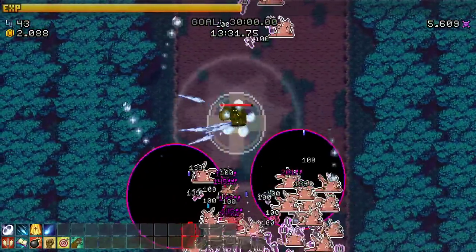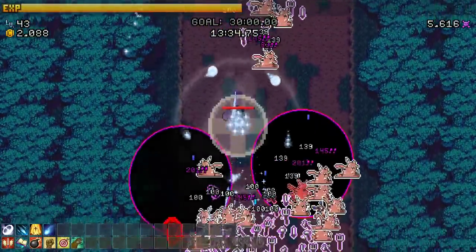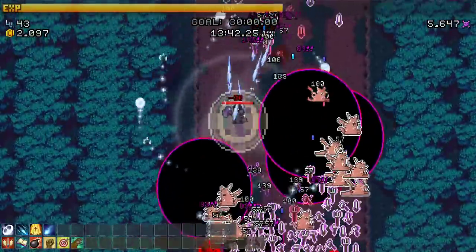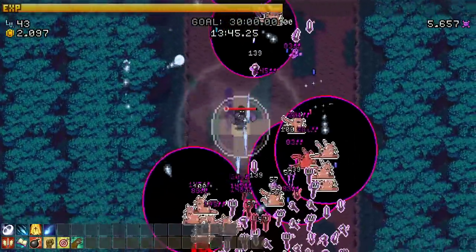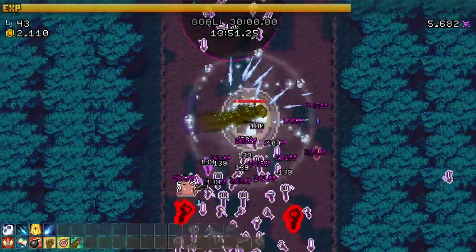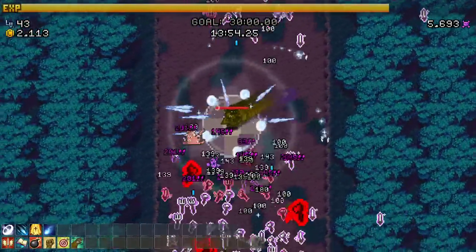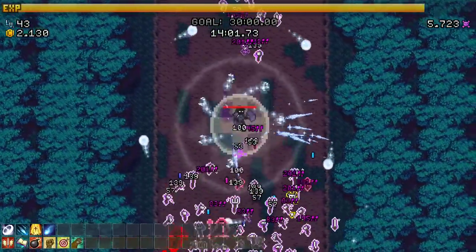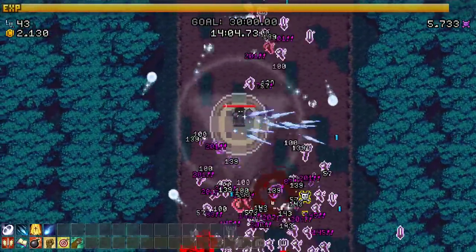That's the downside of this build on this level - once the purple thing happens, my whole thing is I need to walk into these guys to really deal damage, and there's purple crap in my way. Maybe this build isn't as ideal for this level once you get to the ten minute mark. I think we killed off all the guys summoning some of the black holes - it's only for a few minutes.